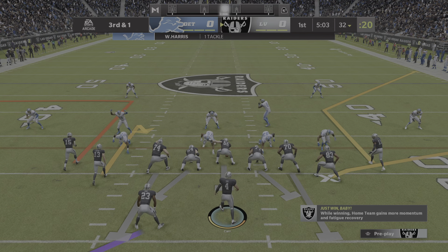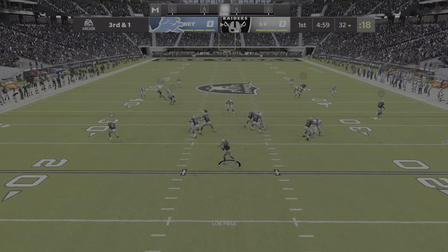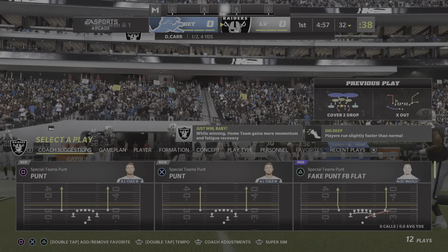Typically, we think it's the strong safeties that are the better tacklers, especially closer to the line of scrimmage amidst traffic. But in this case, how about the free safety coming up and making the big-time play?